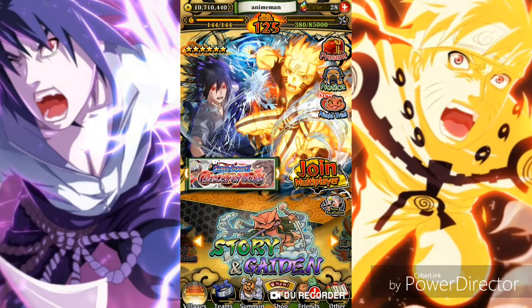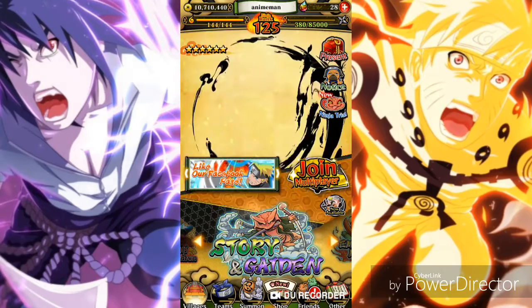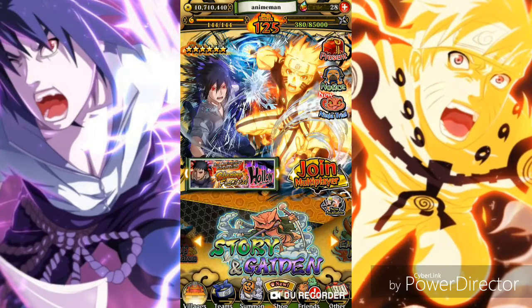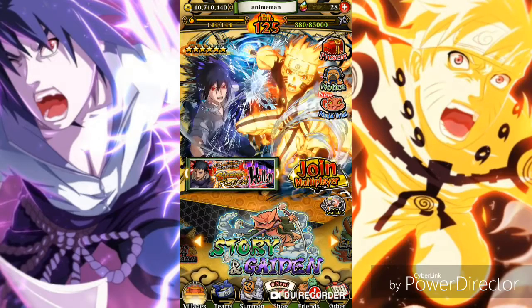As you can see, I got this Naruto here, but I was trying to make a team running my Madara and this Hashirama, but I put him on here — maxed out, by the way.